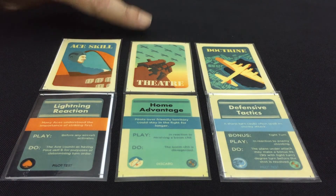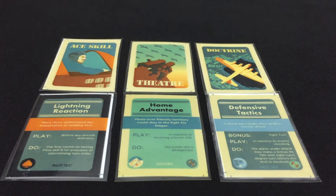Theatre Cards are an interesting one — obviously they're tied to the Theatre you're fighting in. So the Home Advantage card that we can see as an example there will come in during the Battle of Britain. The RAF obviously has Home Advantage. Later on when you get into Northwest Europe it turns into the Germans — the Luftwaffe has a Home Advantage card instead.